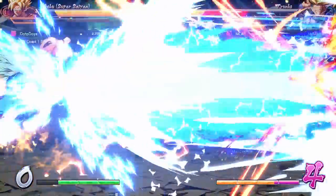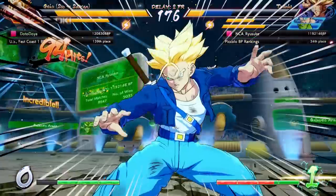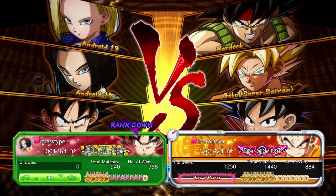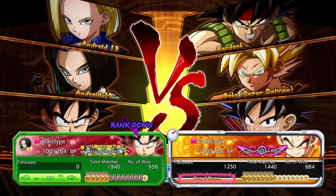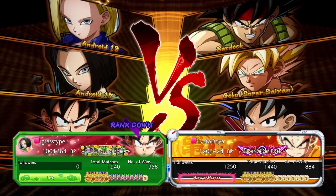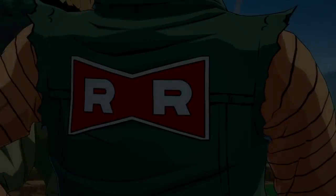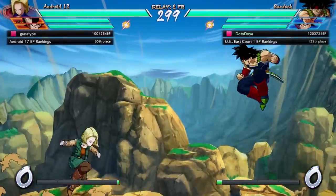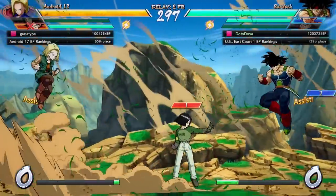How's it going everybody, Dato Doi here back with another round of Dragon Ball FighterZ rank matches. This time we are playing a team with Goku GT, because it's just been such a long time since I've played this character. Goku GT is in the back though, just because that assist is crazy good — I really do love that assist. Let me lock down that airspace.